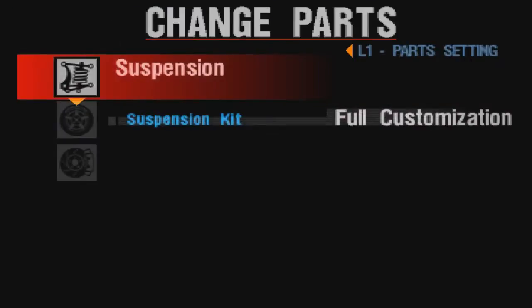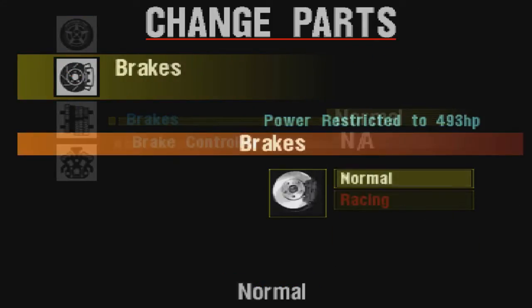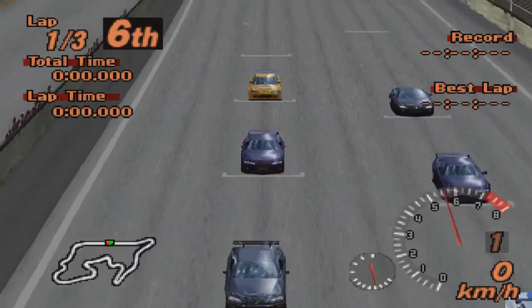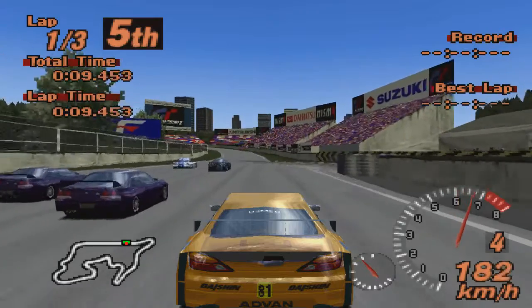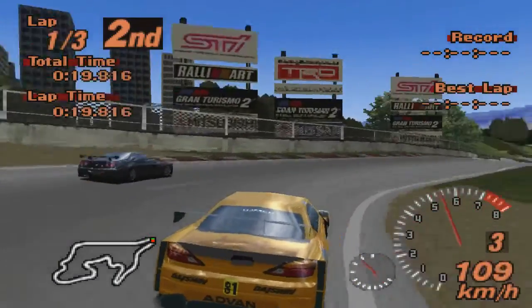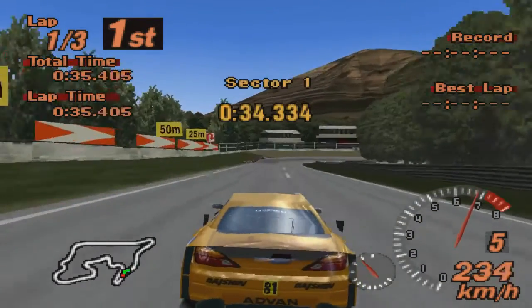Ещё большее отставание по лошадиным силам от соперников. Видите — есть вот эта фишка: новые машины, которые дают, у них вся резина куплена, но не установлена, стоит дорожка. Надо внимательно следить за этим и не забывать заходить в настройки. Поставили SuperSoft. Поедем на оригинальной трассе Grand Valley Speedway. Опять два одинаковых Скайлайна и ещё R34 — нету разнообразия особого.